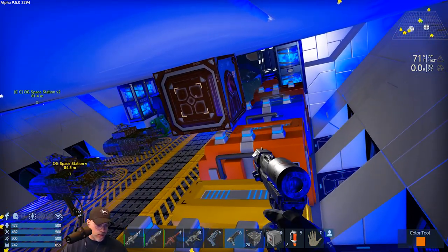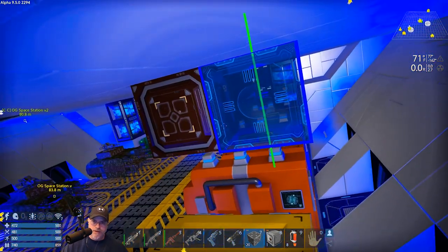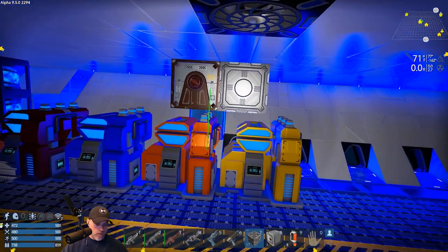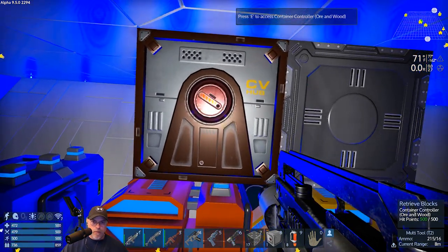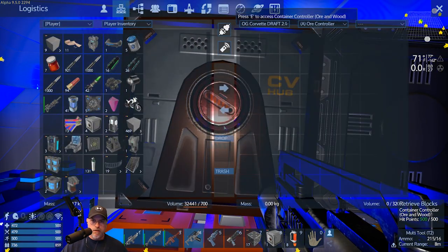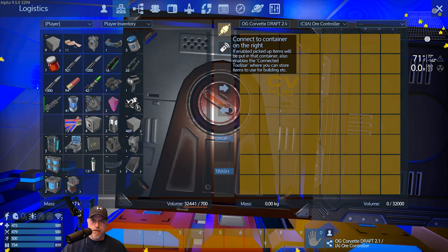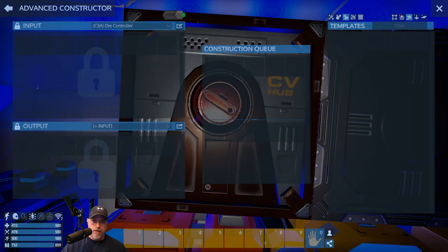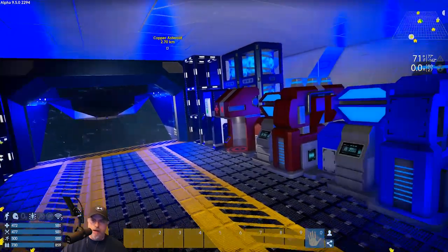The next thing is to take the extensions. How much space do we have in here already? The controller itself has a decent amount of space, but let's add these extensions to it. Connect to container on the right. So that changed our volume to 32,000. Whoa, how come my toolbar is all yellow now? That's interesting.